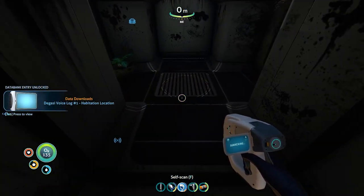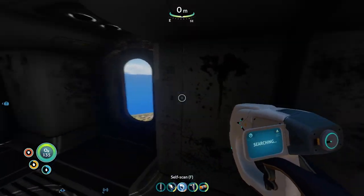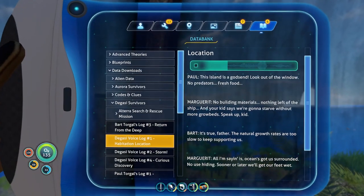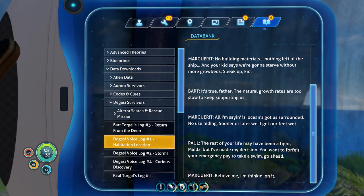Integrating new PDA data. No building materials, nothing left of the ship. And your kid says we're gonna starve without more grow beds. Speak up, kid. It's true, father — the natural growth rates are too slow to keep supporting us. All I'm saying is the ocean's got us surrounded, no use hiding. Sooner or later we'll get our feet wet. The rest of your life may have been a fight, but I've made my decision. You want to forfeit your emergency pay to take a swim? Go ahead. Believe me, I'm thinking on it.